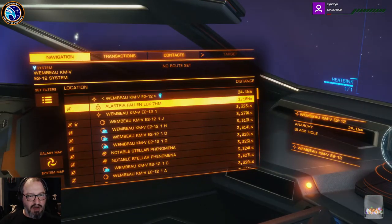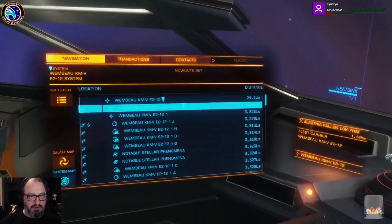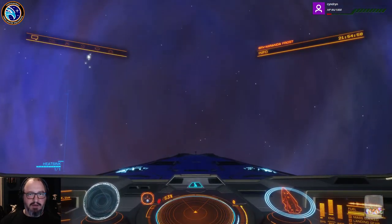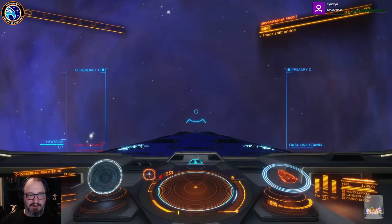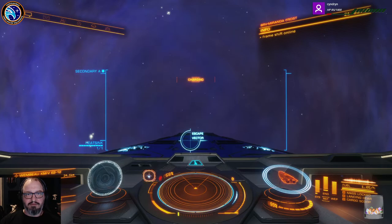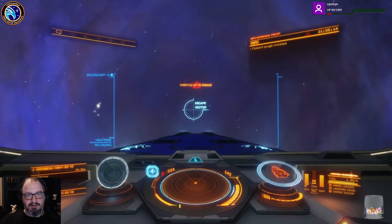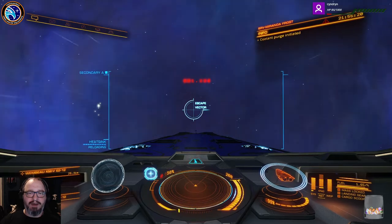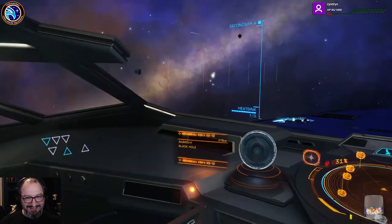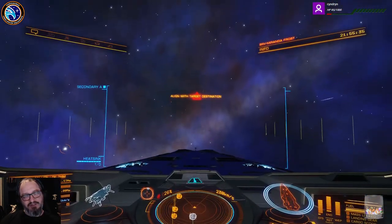Back to the Alastria. Alright, we need to get that behind us first and then we'll go to the Alastria. Woohoo! Okay, what we're going to do is go to the heat sink and then supercruise — right in the near-escape vector. Throttle up. Heat sink — because you do get very hot when you're jumping out. I love that. That's so cool — that shit never gets old. This is a really pretty place. I'm glad I stayed on.